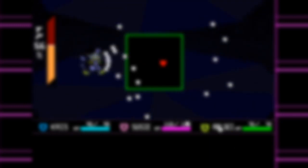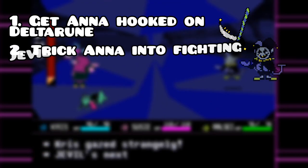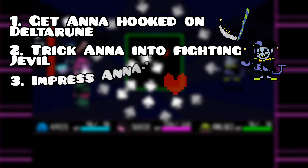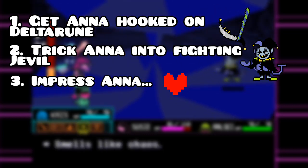Now for this video, I had three main goals. One: get my girlfriend hooked on Deltarune. Two: somehow trick her into fighting Jevil, the secret boss of Chapter 1. Three: impress my girlfriend. This is a goal that every guy has whenever they try to do anything with their girlfriend, but I want to show my girlfriend my skills so she gets very impressed and thinks that I am all that.